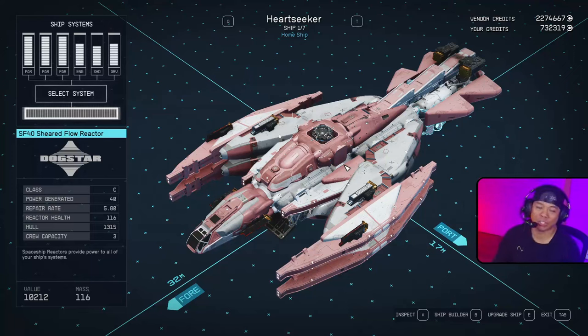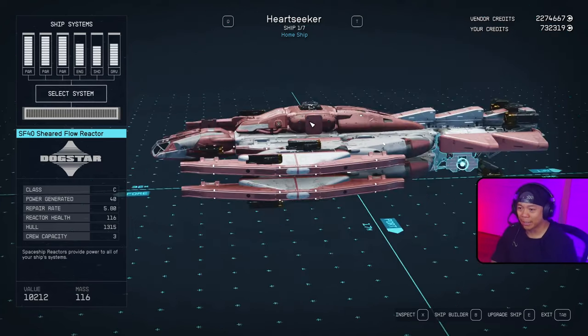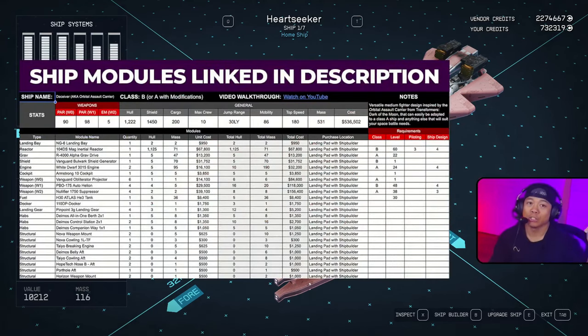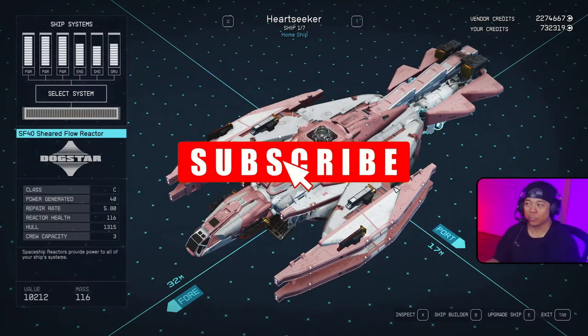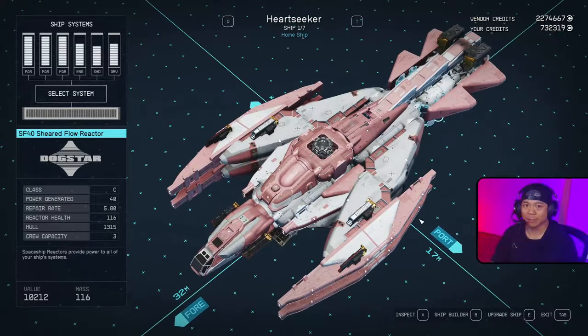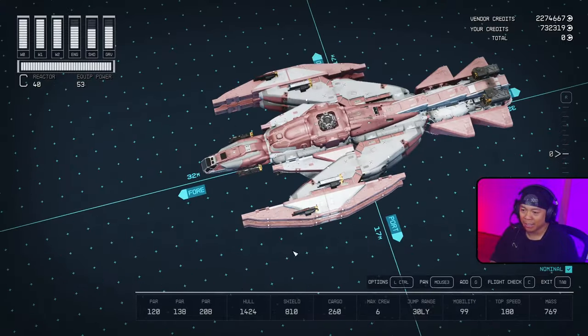What is up everybody, Jeremy here, excited to bring you another Starfield ship building video. It is Valentine's Day and we have the Heartseeker coming at you — a Valentine's Day themed ship, also part of the Dragon Thorn mercenary series. You can find all the parts used in this build in a Google Sheet linked in the description. This is a glitch ship build, so there's also a guide linked above for the glitches we use.